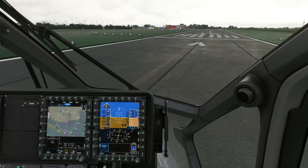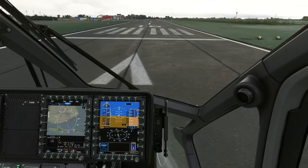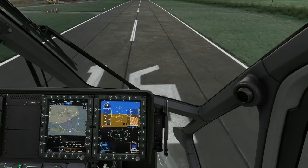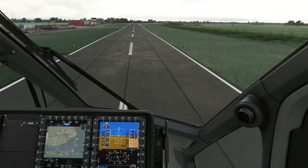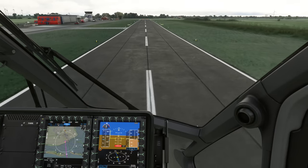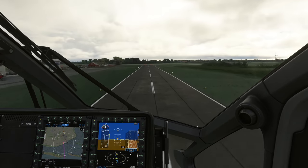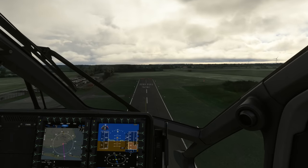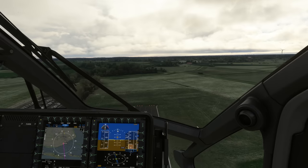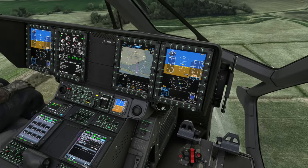Take off. 10 degrees pitch down to accelerate, and once we've got 65 knots we can pull up. Here we go. Positive climb - immediate relanding is no longer possible. Landing gear up.